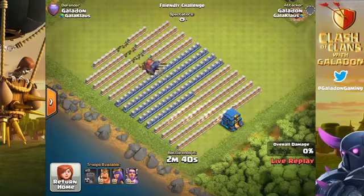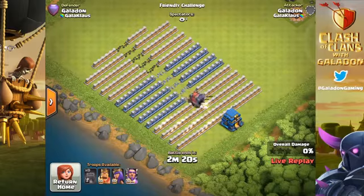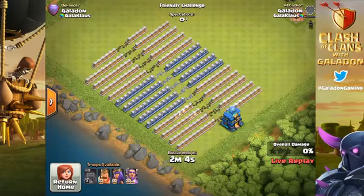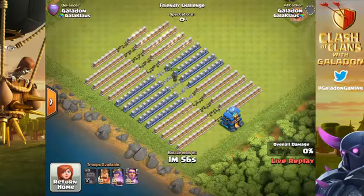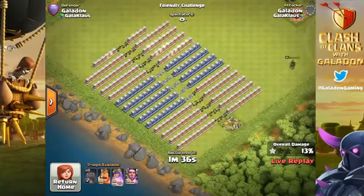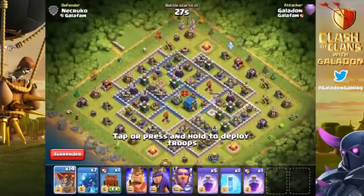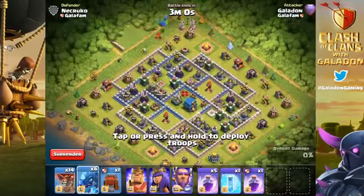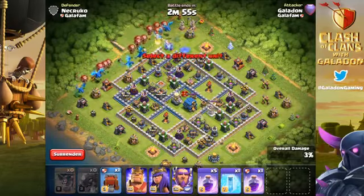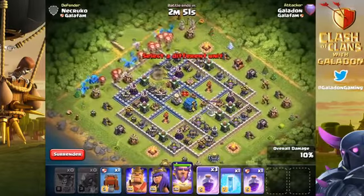To stop Siege Machines - here we've got the Wall Wrecker working its way through the walls, and the Battle Blimp, the air version - both upgradeable three levels. And of course the Electro Dragon, the most shocking addition to the Town Hall 12 update, available to Town Halls 11 and 12, with definitely electrifying attacks.